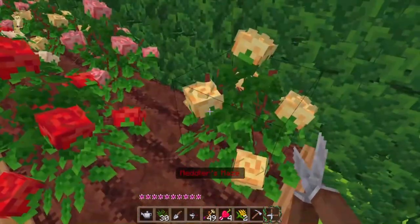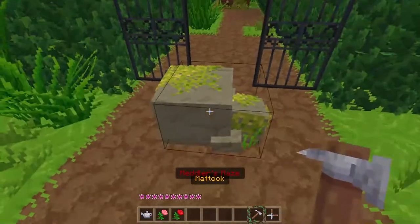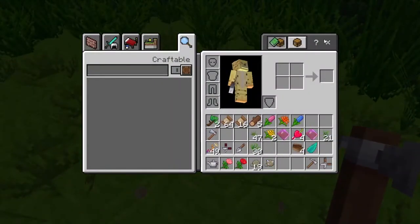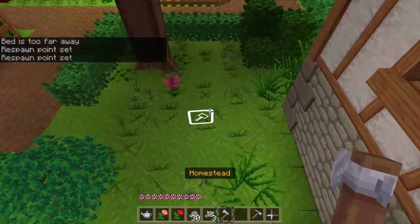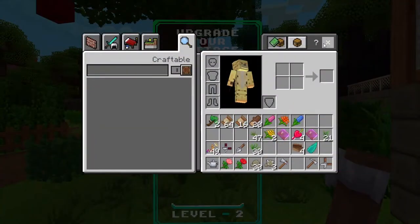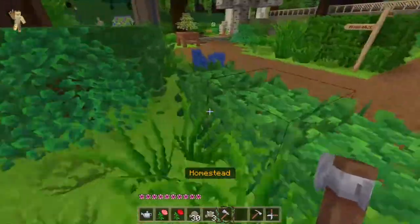I'm gonna uproot all these flowers right here and then replant them. This gate's open! Now that we have the pickaxe — let's go! We got some iron ore — a metal nugget. I'll call it iron ore anyways. The first thing I think I'm gonna try to upgrade is our house — upgrade your cottage.